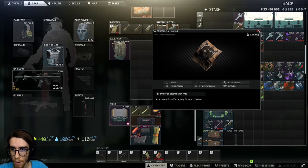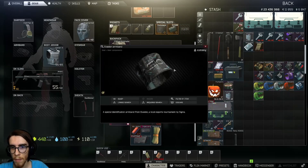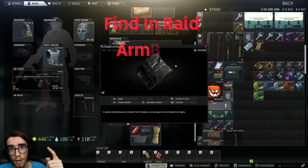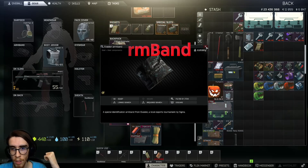This is the Evasion armband. You will find this armband in gun cases and stashes. It's a found-in-raid armband — that's pretty much it.